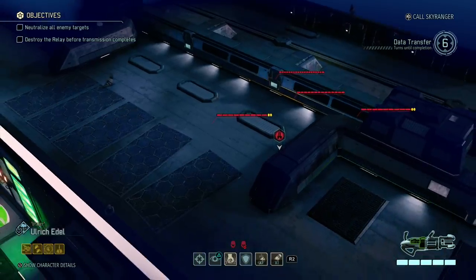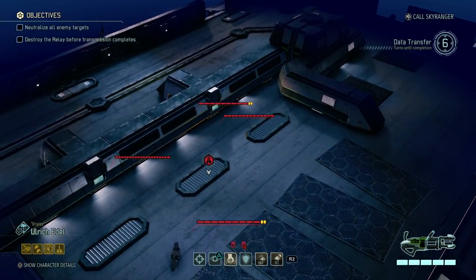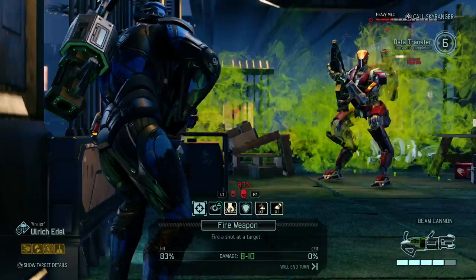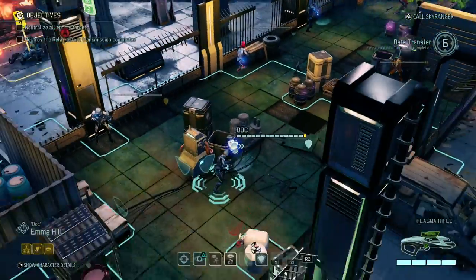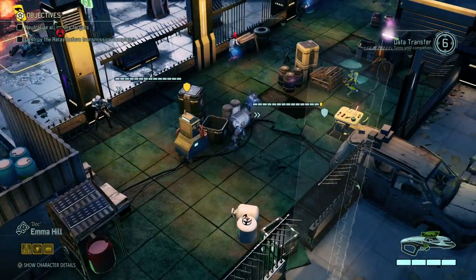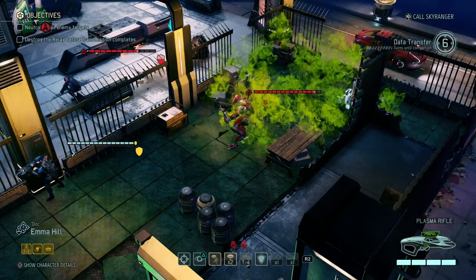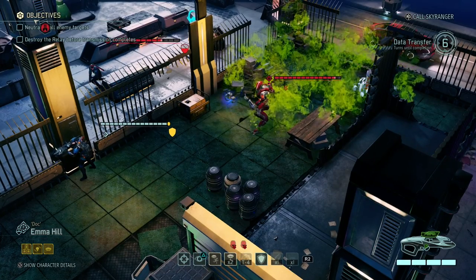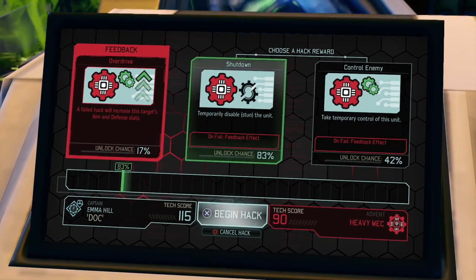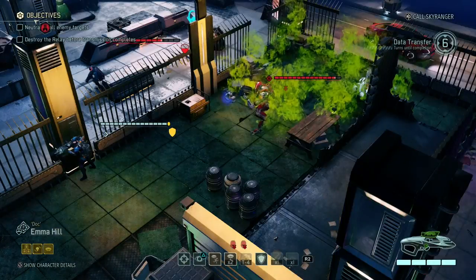There's three more enemies - looks like an Archon and two shield bears, maybe two mechs. I want to kill that Lancer. Let me move Emma - I might actually be able to hack the heavy mech. Haywire's a go! 83% to stun it, 42% to take control. I'm not going to risk it - I have enough shots to take it down, and that's exactly what I'm going to do.